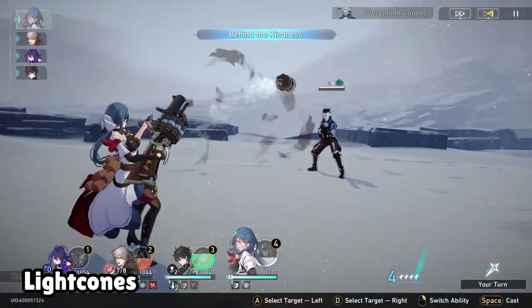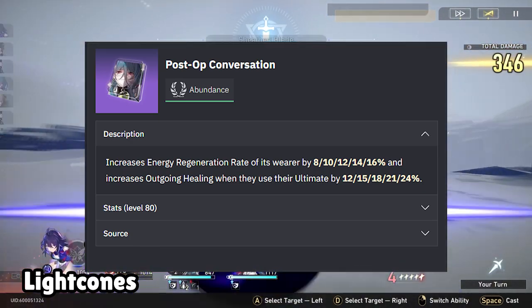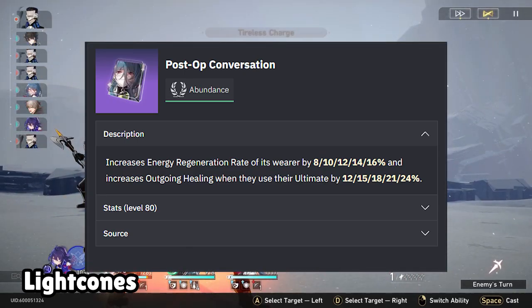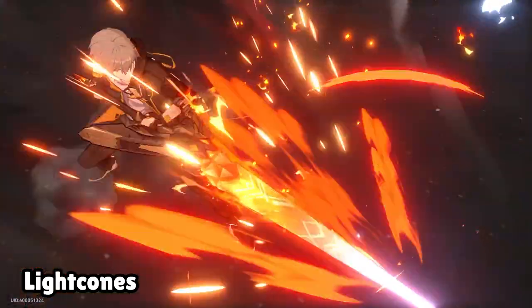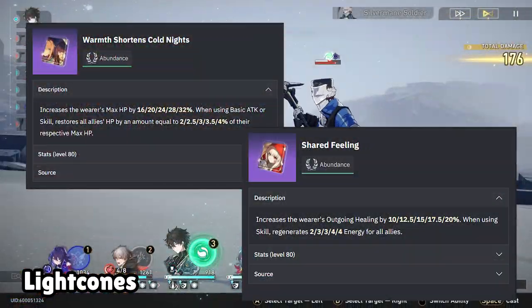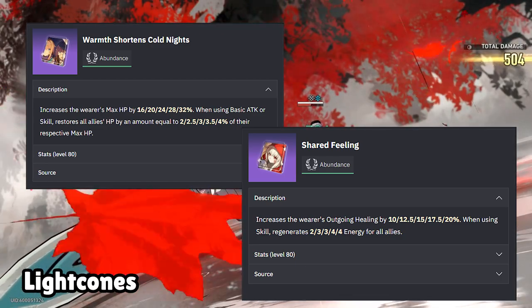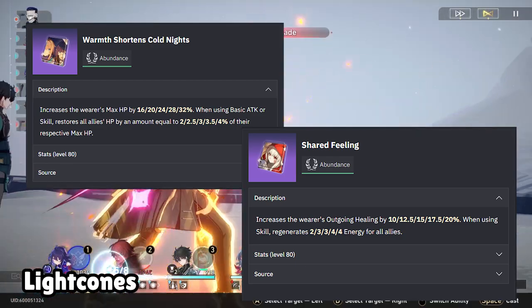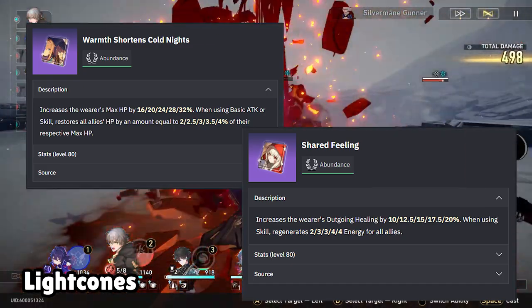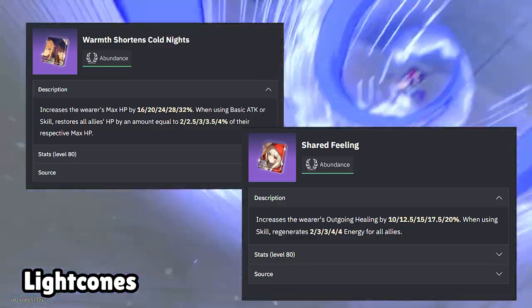For 4-star lightcones, we have Natasha's Post-Op Conversation, which increases her energy regeneration and outgoing healing when you use her ultimate — my personal favourite 4-star. The other 4-stars I recommend are Warm Shortens Cold Night and Shared Fearling. Warm Shortens Cold Night increases her max HP and heals allies whenever Natasha attacks, while Shared Fearling increases outgoing healing and restores energy whenever Natasha uses her skill. These two are decent alternatives to Post-Op Conversation.